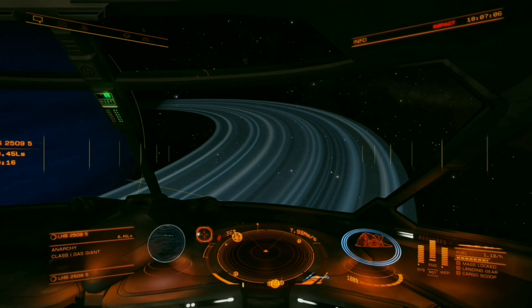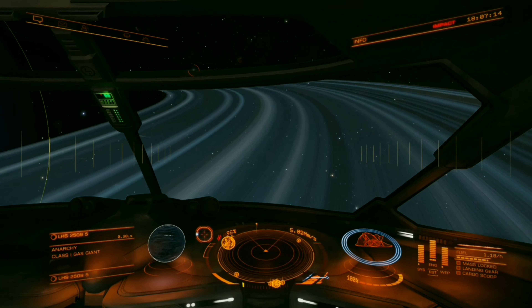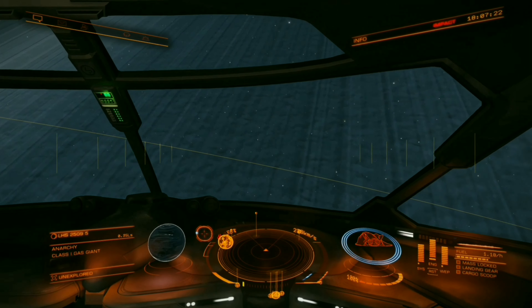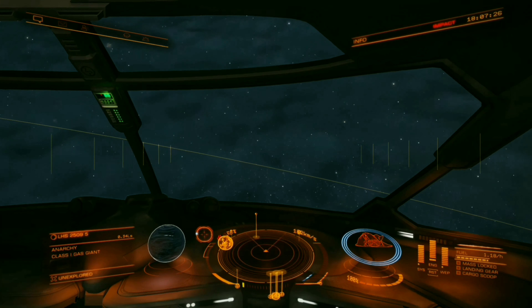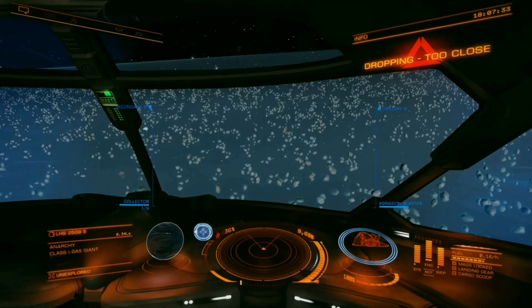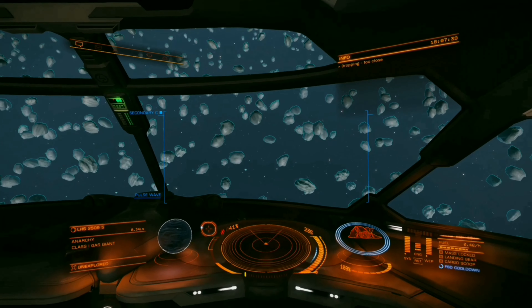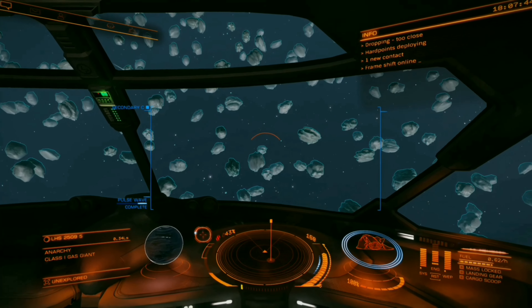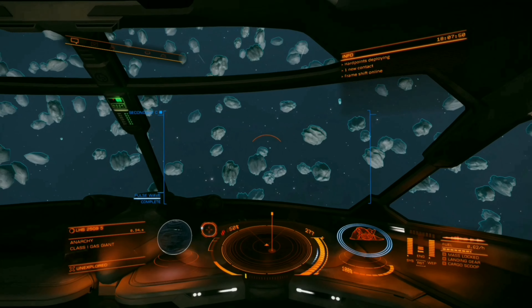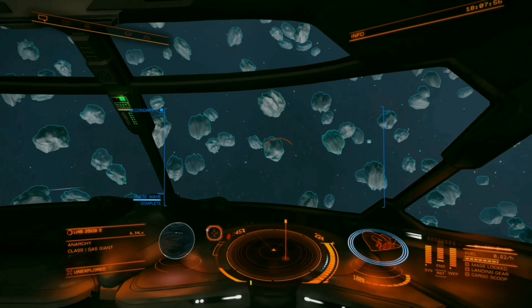Now that you're at the planet, pick a spot in the ring to dive into. Make sure to throttle down before you hit the ring or you will damage your ship. When you drop out of super cruise, fly around in a circle for a bit popping your pulse wave analyzer. If you do not see any false positives within the first two minutes, then head to another section in the ring.